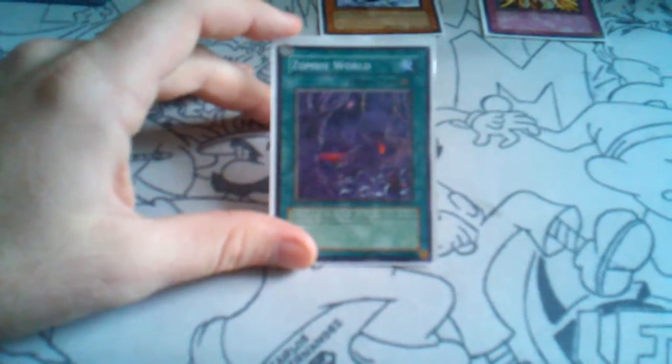Now what Zombie World does is all monsters on the field and in any graveyard become zombie type monsters, and neither player can tribute summon monsters except zombie monsters. This is an effective tool because it limits many options where the opponent will now have a dead card in their hand and won't be able to utilize the cards in their hand the way they would like to.